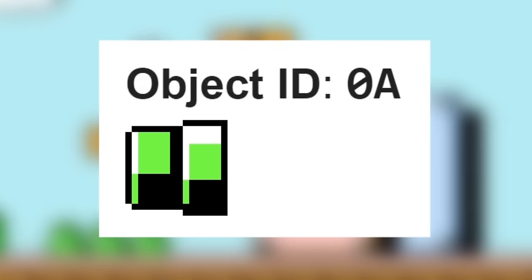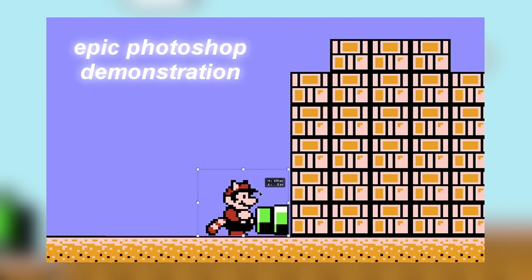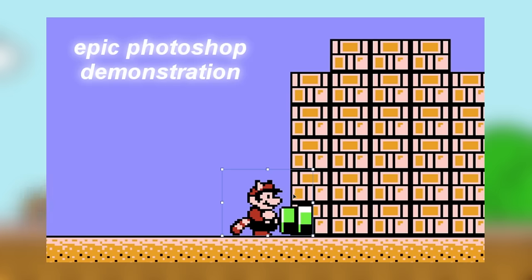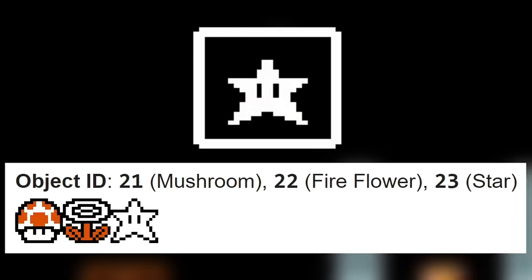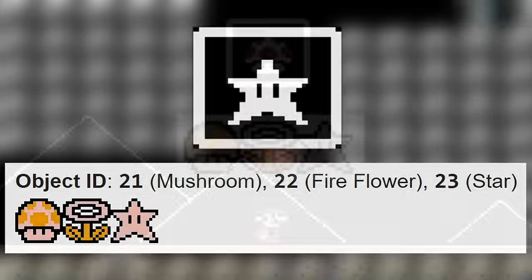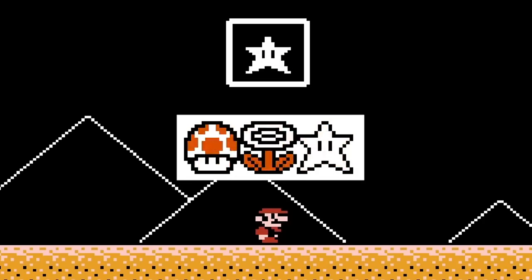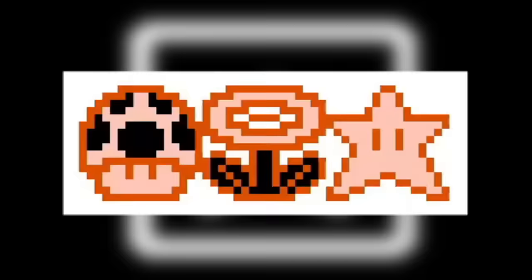Object 0A is the first object here that has defined graphics, but it's just a mock-up of what best fits the object. It's a stationary block that can be pushed by Mario and Luigi, and can be pushed into walls since collision detection wasn't completed for it. Objects 21, 22, and 23 are stationary versions of the cards at the end of every level, and collecting them adds that card to your inventory, but there's nothing in the code to handle when you collect one as your third card.